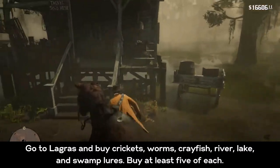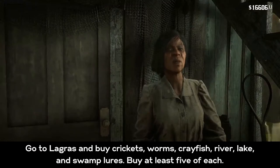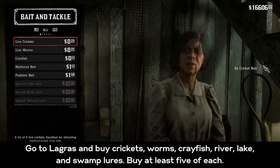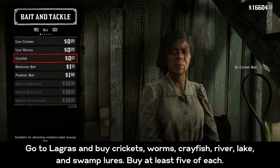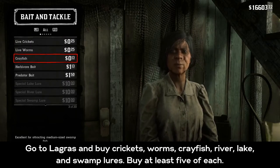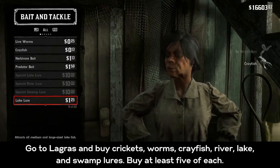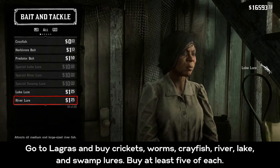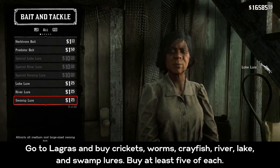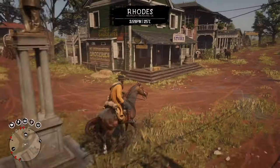The first thing you need to do is go to Lagras and head to the shack there. You're going to buy crickets, worms, crayfish, and the river, lake, and swamp lures. I recommend you buy at least five of each — for each purchase I think you get five, so purchase each thing five times. These aren't very expensive, so it's totally worth it.